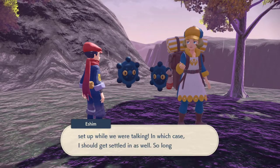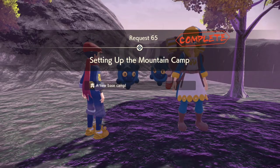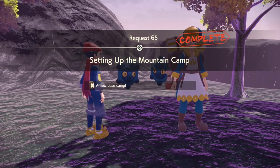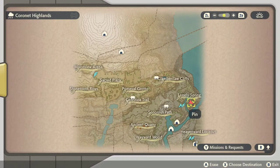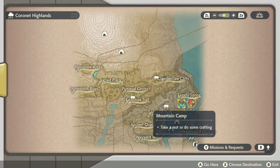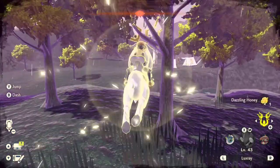It's also worth mentioning that the trees over at the Lonely Spring can drop Cherubi, and they can also drop Cherim — and they drop a whole lot of Cherim. So if you're trying to find Cherim and you want to get the Cherim request done, or you want to do anything with Cherubi and Cherim, this is the location to do it, and this camp is going to help speed up that process by quite a bit. Just a little friendly tip there.